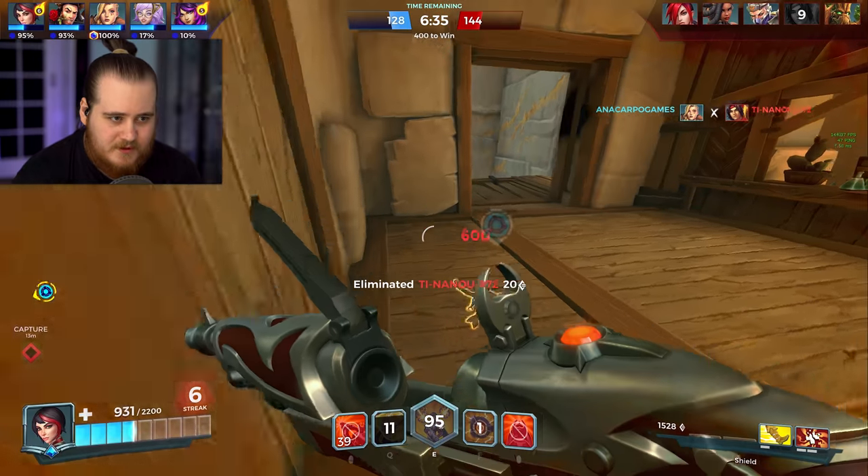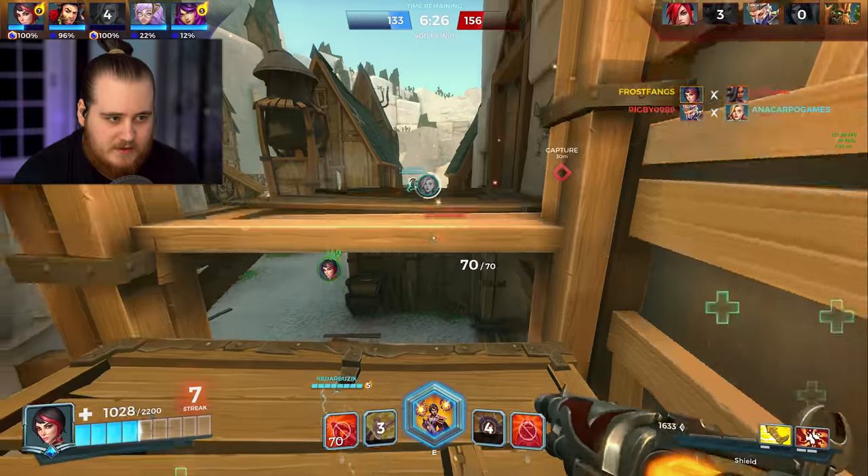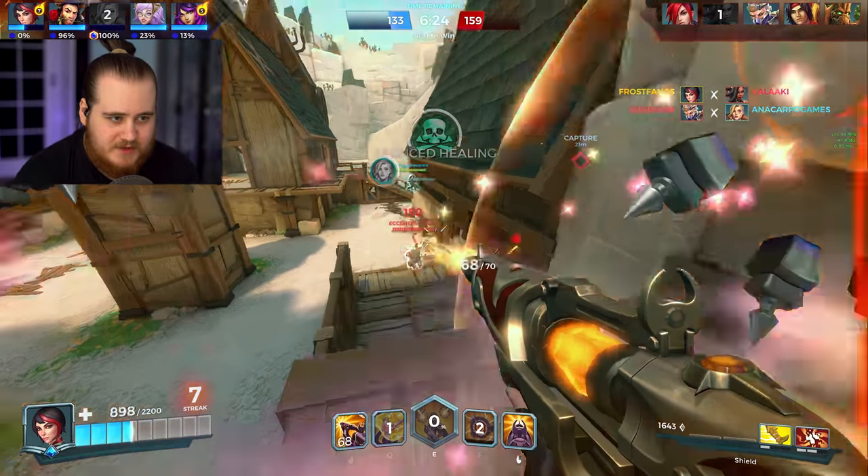We'll throw the F — Amani's on the bottom, that's a knock for her. We'll throw the F there. Is she going to come up? I'm pretty sure she's low. Go ahead and pop the ult. That just put me into combat though because she hit me — that sucks. There's the Q.